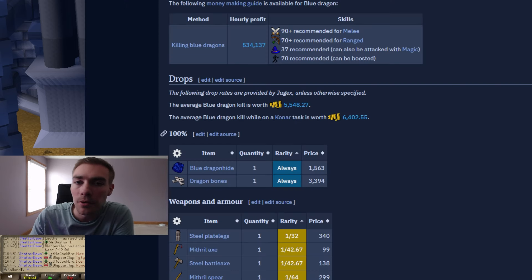To get started I did want to take a look at the wiki and show you guys what to expect. As you can see it says the hourly profit is going to be 534k for killing blue dragons. I did not kill them in the Taverly dungeon, which is a solid place assuming you have 70 agility. I actually killed them in the Myths Guild basement because it's close to the bank — you can use a cape to teleport — and it makes things way easier if you have Dragon Slayer completed.